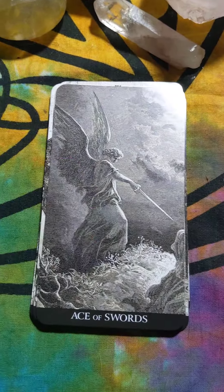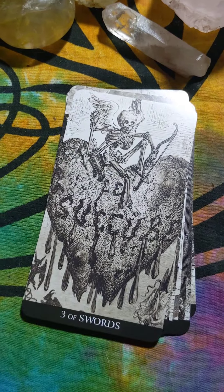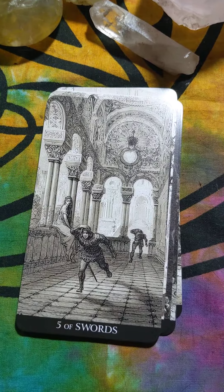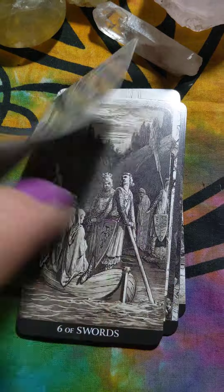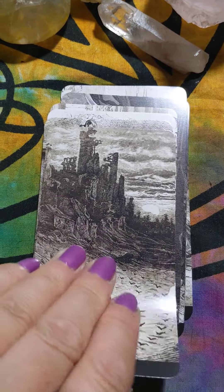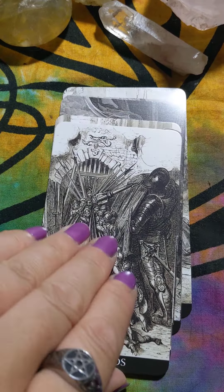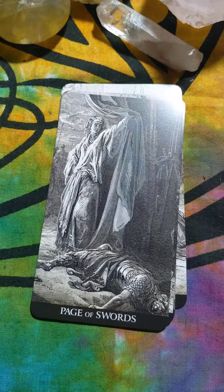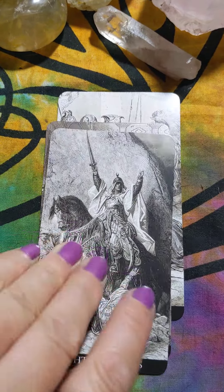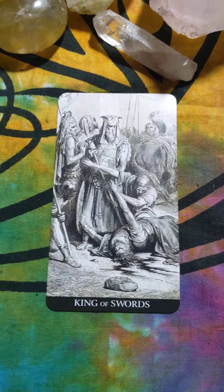And we are here with the Ace of Swords. Two. Three. Four. Five. Six. Seven. Eight. Nine. And the Ten. Page of Swords. Knight of Swords. The Queen. And the King.